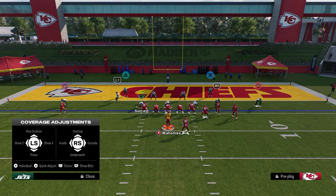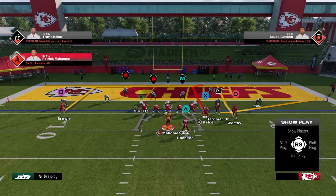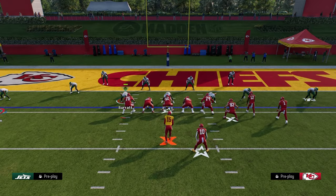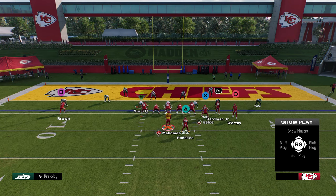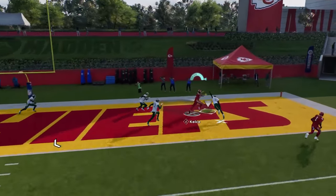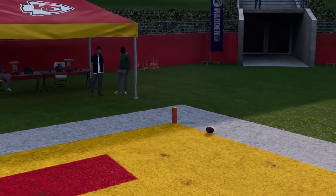Pretty much unanimously in the red zone, you're going to see cover two cloud. One of my favorite things to manipulate cover two cloud is this play Flood, where we're going to put the solo receiver on a curl and stem him all the way down — notice he's at the numbers here. Then we're going to put the slot receiver on a short cross, stem that tight end corner down slightly, and we have this flat. What you're looking for is you can throw this tight end corner in this little soft spot — it's a super tight window to be able to hit.